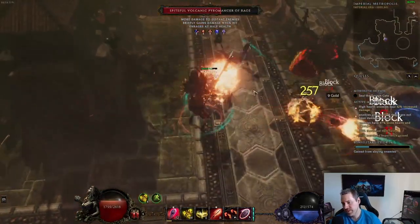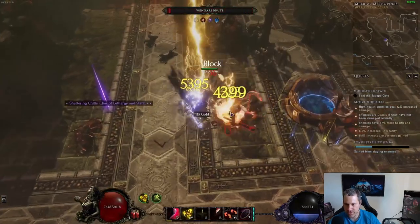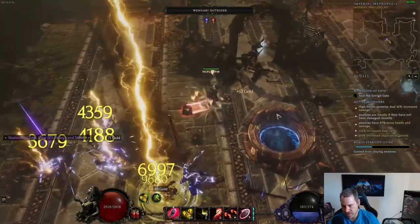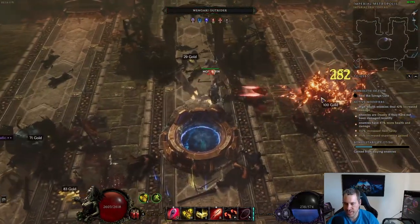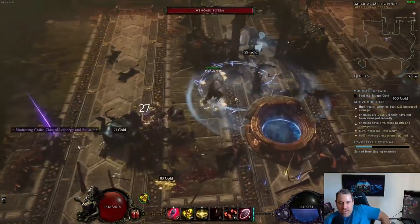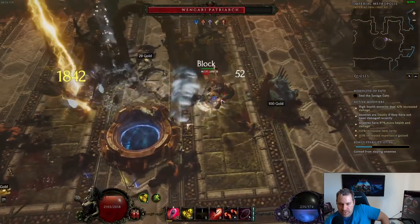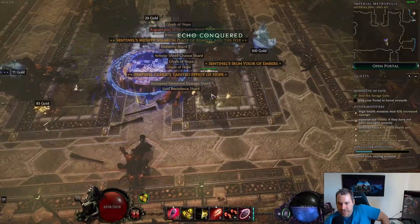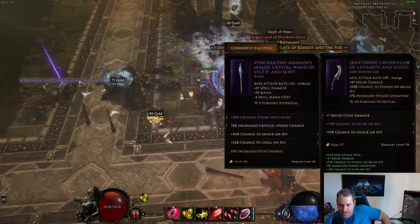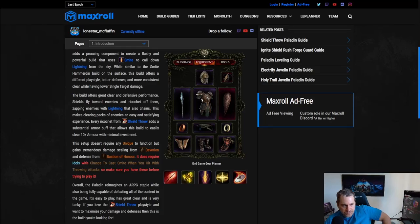We're maximizing smite through devotion, which gives added spell damage per missing mana, so we're scaling our mana high and burning it down to get lots of added damage. This build uses Bastion of Honor like just about any block build does right now, giving a lot of tankiness. It also gets healing and additional damage from Javelin, which is an unusual but better choice than Volatile Reversal on this build.